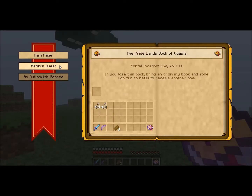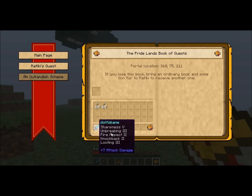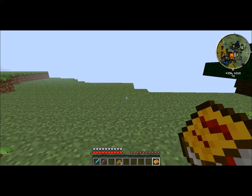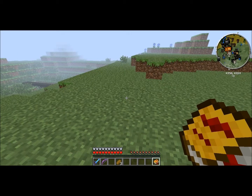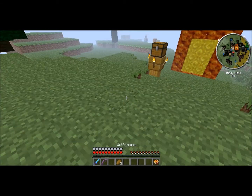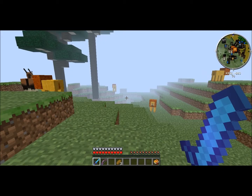Speak to Rafiki in his tree at the center of the world. On the main page you can look at stuff in the mod. We can look at the book of quests — you're reading it now, it says. Fantastic. Rafiki's tree is at the center of the world, which is coordinates 0, 0. So if we go this way it'll help us find 0, 0.